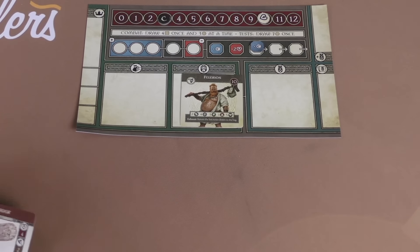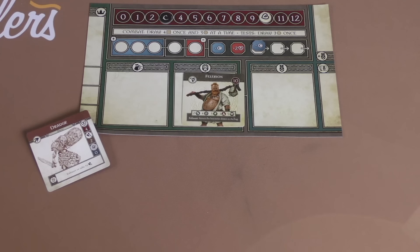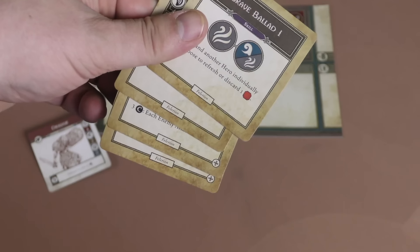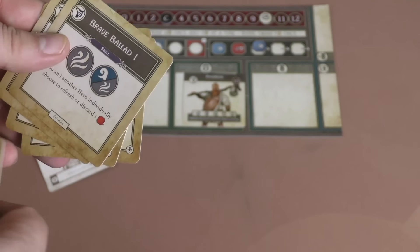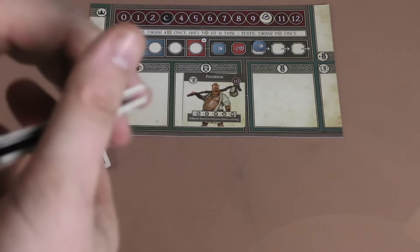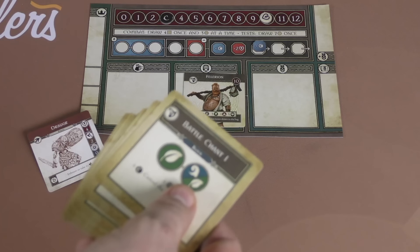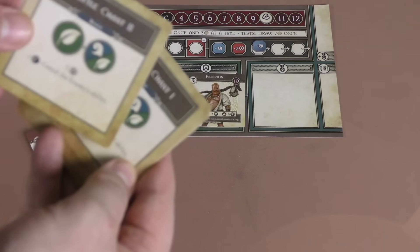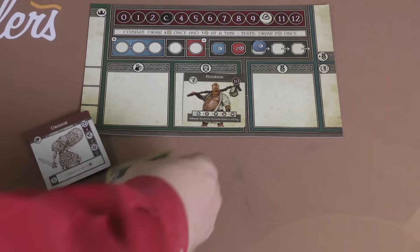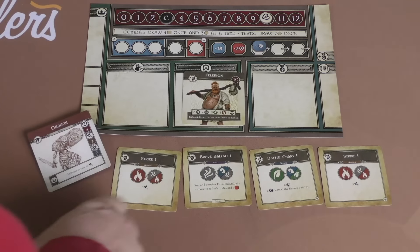Let's talk briefly about combat. You might end up fighting some bad guys — when I say you might, you're 100% going to fight bad guys. You have a deck of feats made up of cards from your class and cards from your hero, although in this game there's only one class for each hero. You're going to shuffle these cards, and as the game goes by you have the opportunity to upgrade them. So this is Battle Chant 1 — as the game goes by, you can go up to Battle Chant 2. You shuffle these in combat and draw four of them to place in front of you: Strike 1, Strike 1, Battle Chant 1, and Brave Ballad 1.